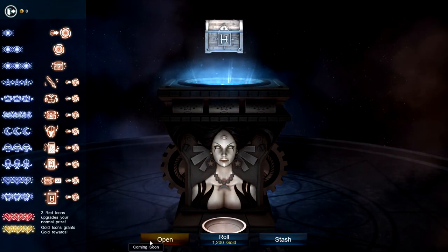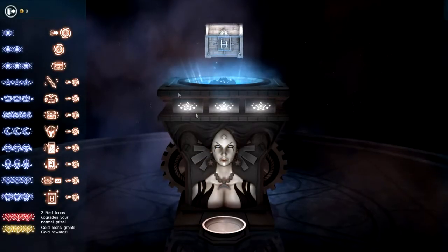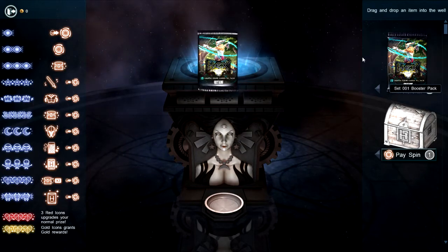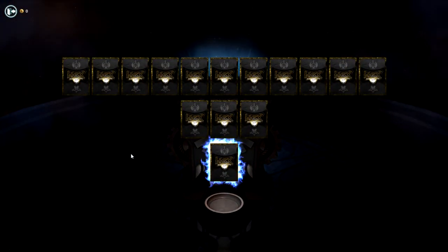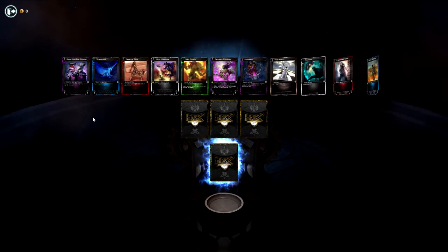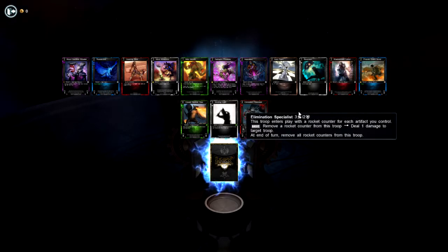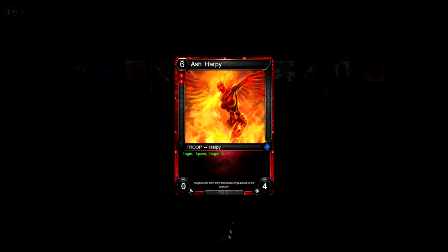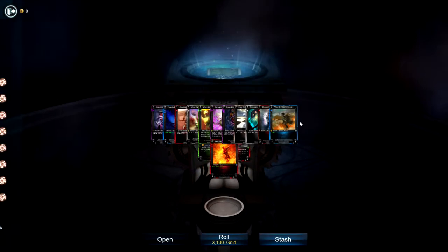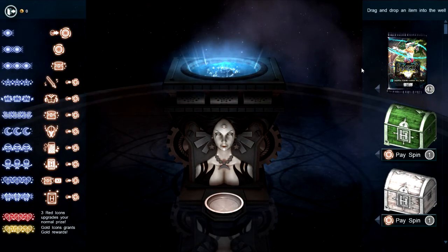We got a common chest. I need gold to spin the chest so I can't open that just yet. Let's go to pack 40 — I want an even number. Sorry, I've been eating kung pao chicken so my nose is runny. Ivory Pawn always nice, Wild Growth is fantastic — great green card. Reversion not bad. Thunderbird decent. And our rare — are you kidding me? Two in a row! We also got an uncommon chest. I'm wondering how we're going to earn gold.